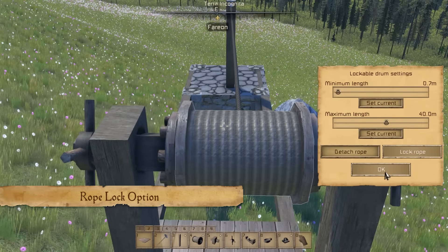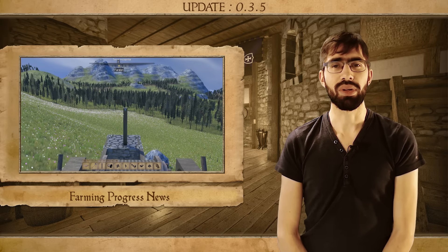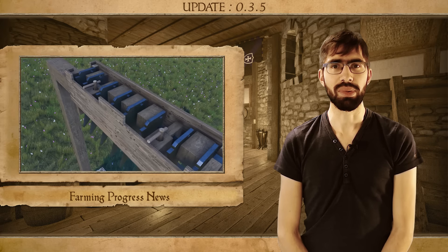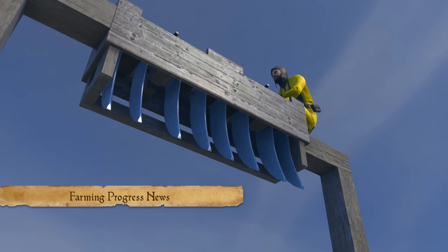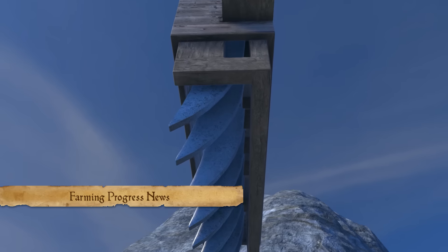In the meantime, the farming has been progressing steadily. Here's a short demonstration of our farming block, the plow, in action. As you can see, the blades extend and retract as you interact with it. Once extended, any soil you move this block over will transform into plowed soil, which will be able to be seeded and eventually grow plants.